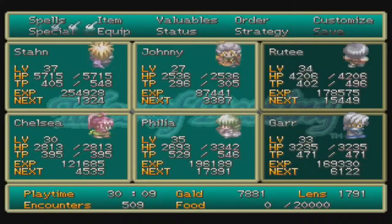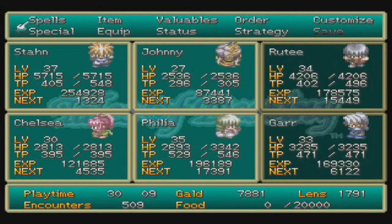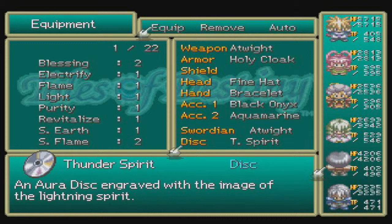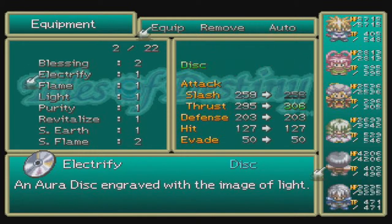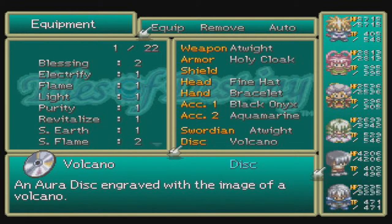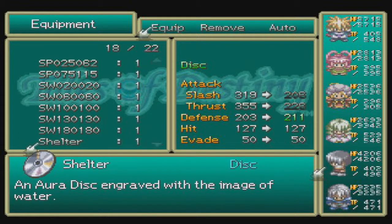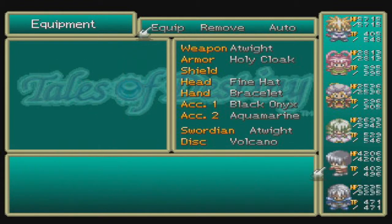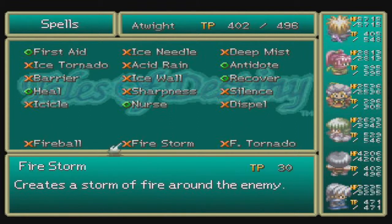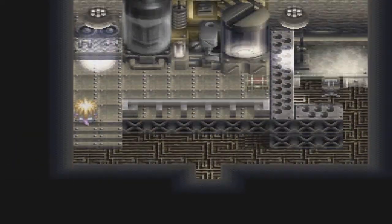Blue treasure chest — we got a Volcano disc. What spell do you get from the Volcano disc? You will get Fireball, Firestorm, and Flare Tornado. Freaking epic — definitely, definitely worth it. I'm gonna give it to Rudy. I prefer them having discs that actually give them spells.